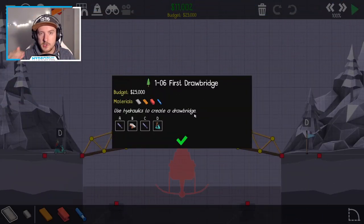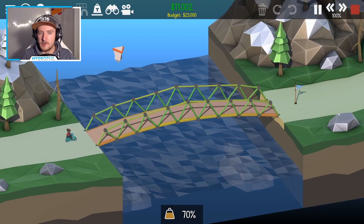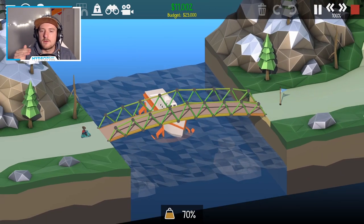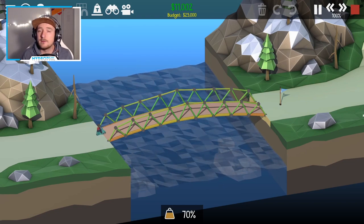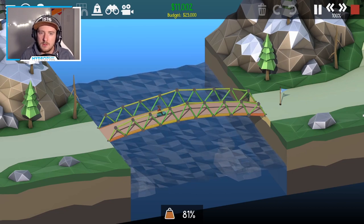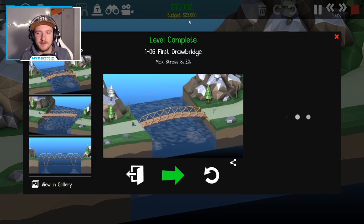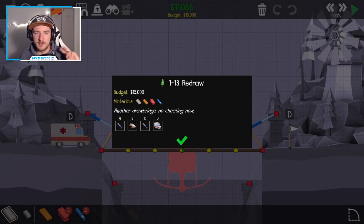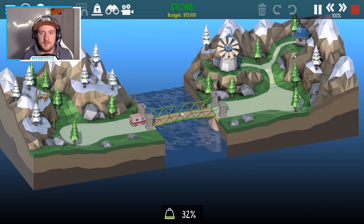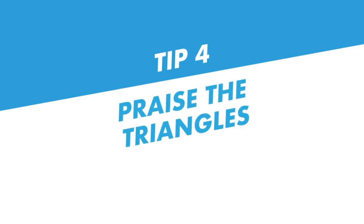Tip number three: think outside the box. Many levels push your way of thinking in a certain direction, however you don't necessarily have to go that way. The only goal is to collect checkpoints and get to the flag. For example, in one of the first levels the game tells you to use hydraulics even though you don't even need them — and it'll save you a lot of money. Even later on, the game tells you 'no more cheating,' so this is an absolutely key part of the game. The same goes for jumps, drops, or simply whatever you can think of — if it works, it's legit.